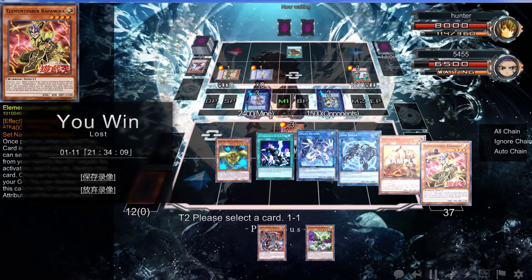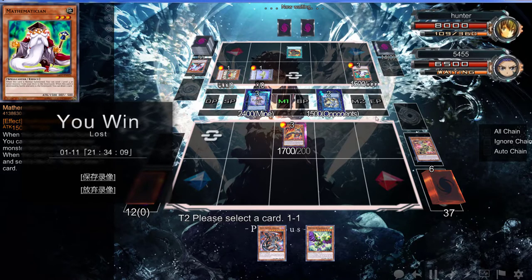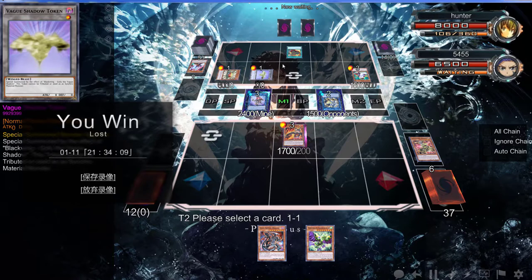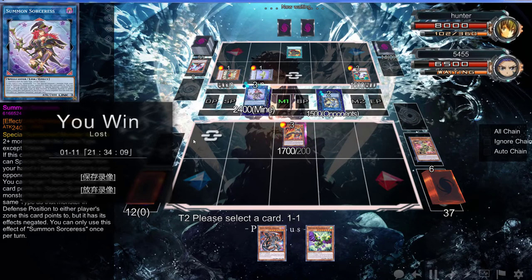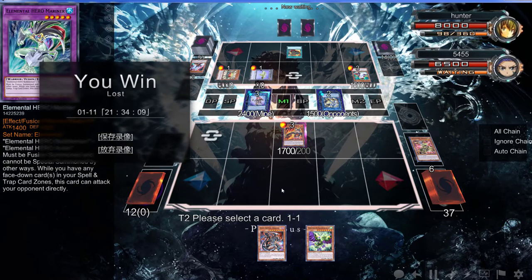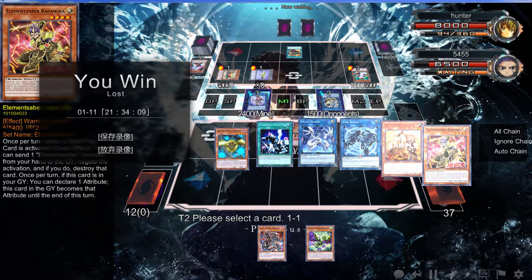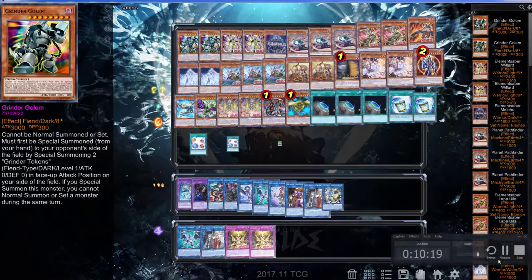Then I would have changed one of these to a Dark, dropped Dark Armed Dragon, proceeded to pop this, attempt to pop this, and pop this. Then probably changed the rest of the two to pop, pop, pop — that's 4028. Then I would have Link Summoned into the one that you can't activate unless it's co-linked, and been on my way. Sadly he wanted to quit.